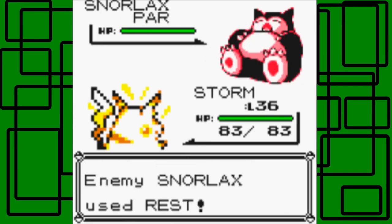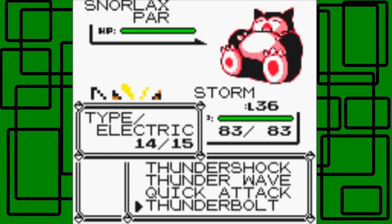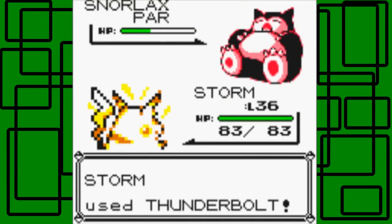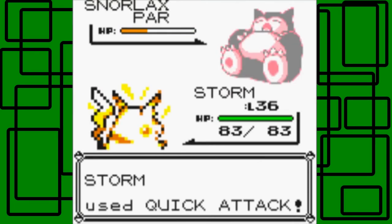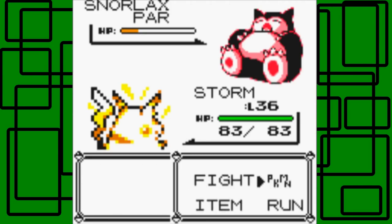I kind of like the sprite for Snorlax. Rest failed — that's awesome, because then it could have healed its status condition. I think maybe it has to have missing health too, I'm not exactly sure. Let's go for Thunderbolt and see what this does. Hopefully it doesn't faint it. Okay, it's paralyzed! Let's go for Quick Attack — hopefully this doesn't faint it either.